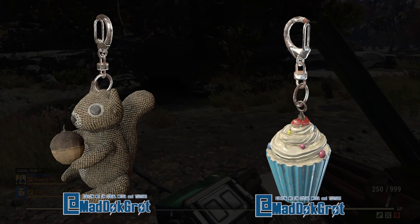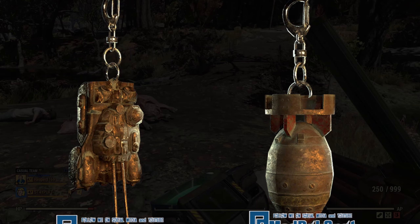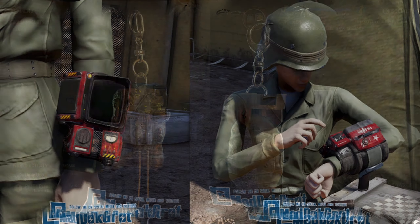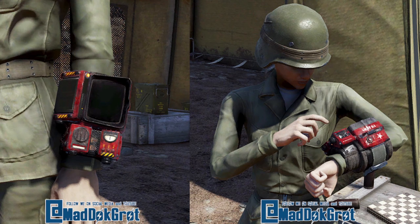And you can't have your backpacks without your backpack flair. We have a squirrel and a cupcake, then a tank and a bomb. We also have the Battlescar Pip-Boy skin.